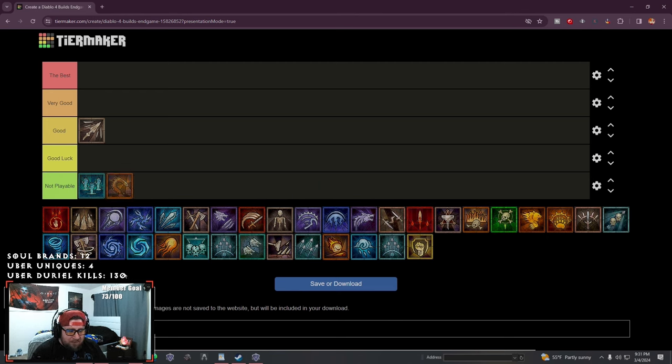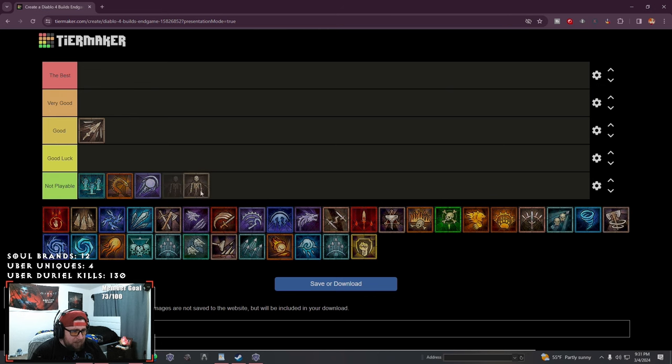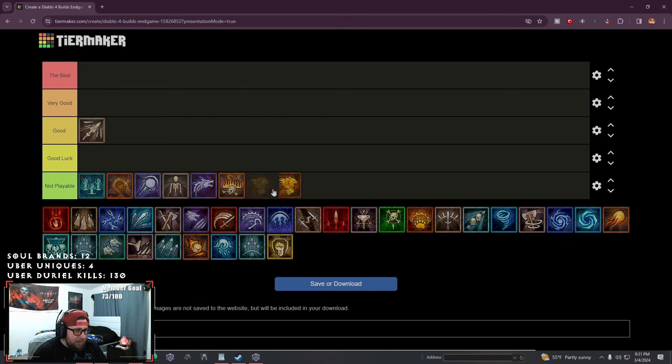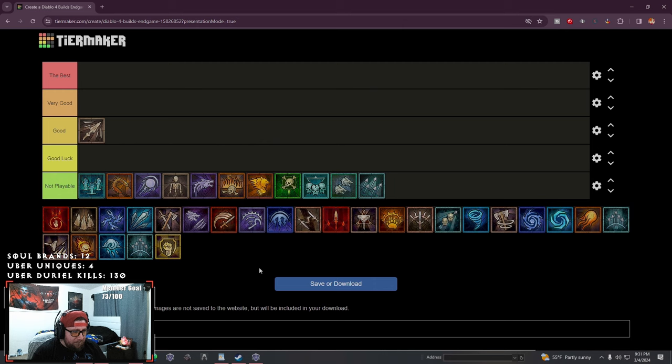A lot of these we're just going to move into non-playable — they just aren't going to work at all. Bloody howl — interesting. Firewall is not playable. Trample doesn't mean anything, death trap doesn't mean anything. Shouts aren't going to do anything, the wolves aren't going to do anything. Reign of arrows — not going to do anything. These are all not playable at all.